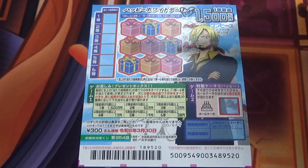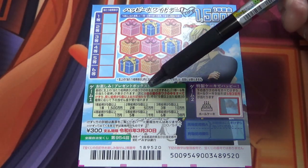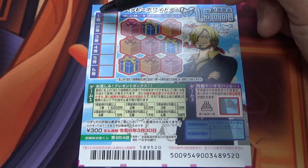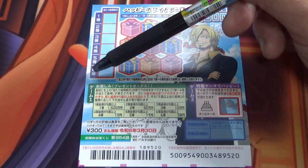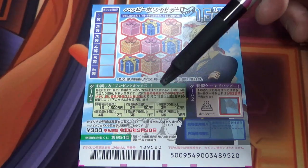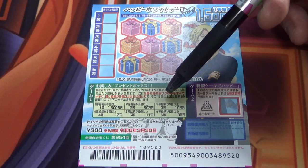Looking at game 1, there are 9 presents that you need to scratch. Here in Japanese it says 9 red boxes, but there are 9 presents. On the left side, it tells you the ranking for 1st prize, 2nd prize, 3rd prize, 4th prize, 5th prize, and 6th prize. Here in Japanese it says if you find 5 or more patterns, you win according to the prize.